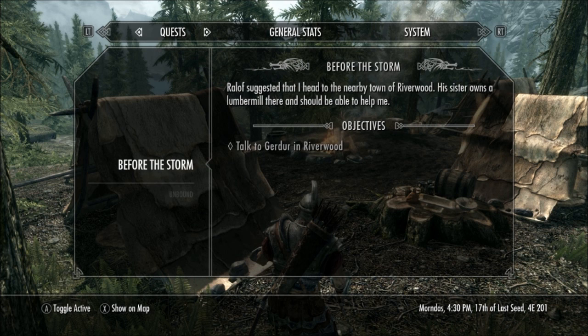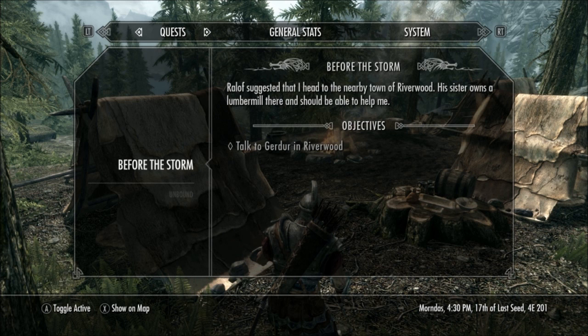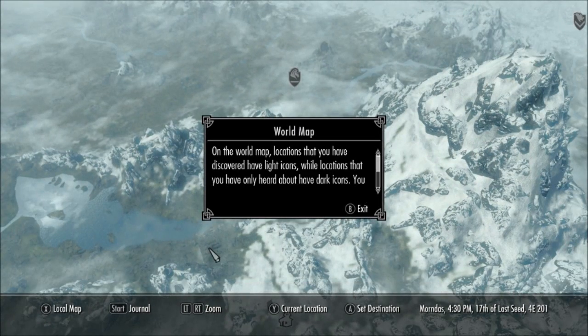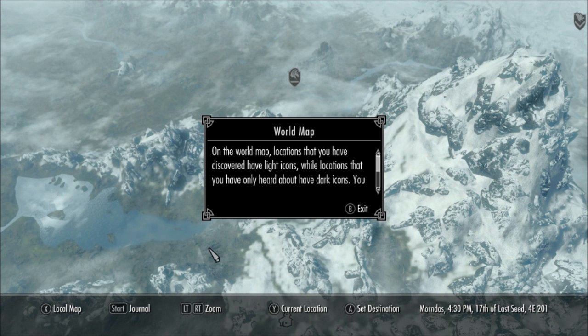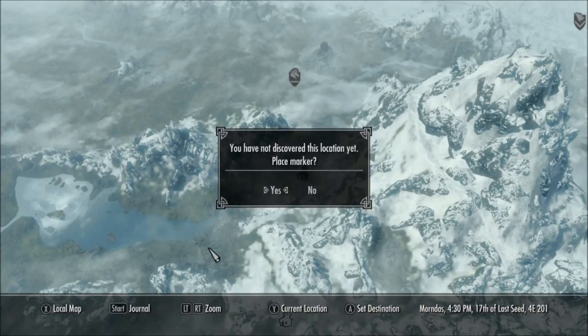I like the 360 controller too because — I don't know — I'm lazy. I don't want to start typing on the keyboard. It just shows something nice about having all the controls in your hand. Oh, there's the map. Foreverwood — set destination, yes.